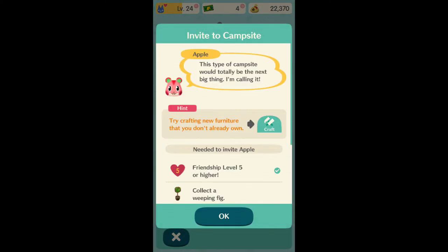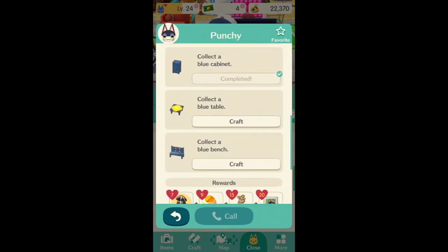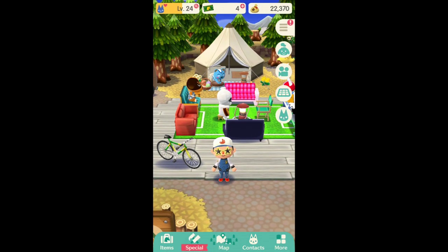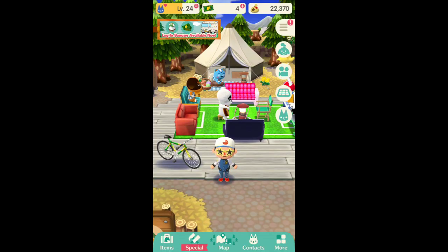Certain animals like certain themes, so just build your campground according to that. To bring animals to your place, you have to fulfill requests for them. For example for Punchy, you've got to craft all of these items to actually bring them over and get a friendship level of five or higher to visit your campsite. That's Animal Crossing Pocket Camp. I really like this game — hopefully it doesn't become too focused on spending unless you want the limited edition items. Get on right now — there are login bonuses, and you'll be able to get a special skin for your campervan. Anyways guys, this is Poobiscuits. Thanks for watching and have a nice day.